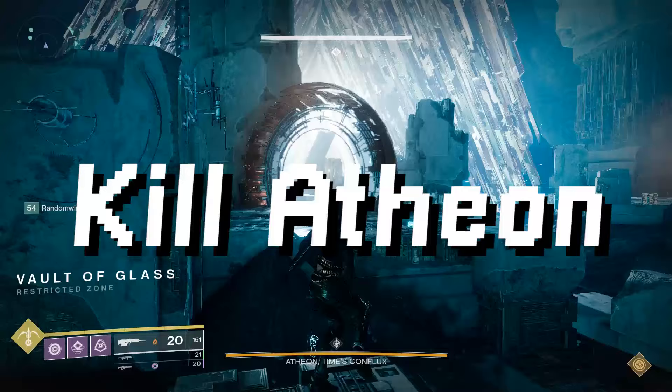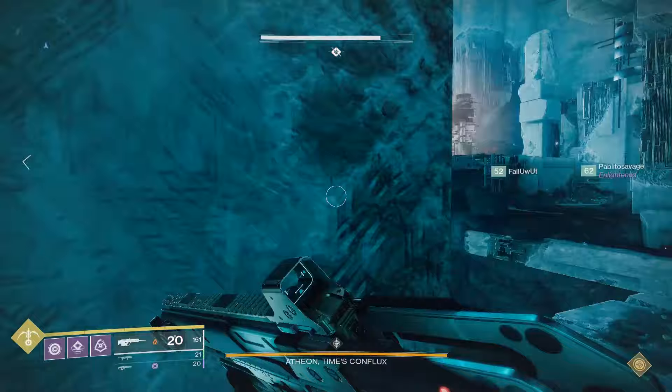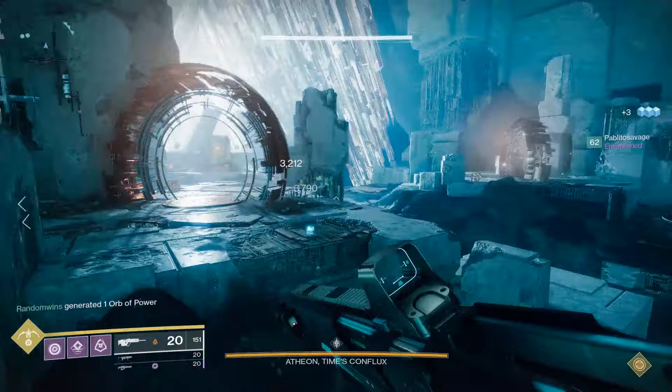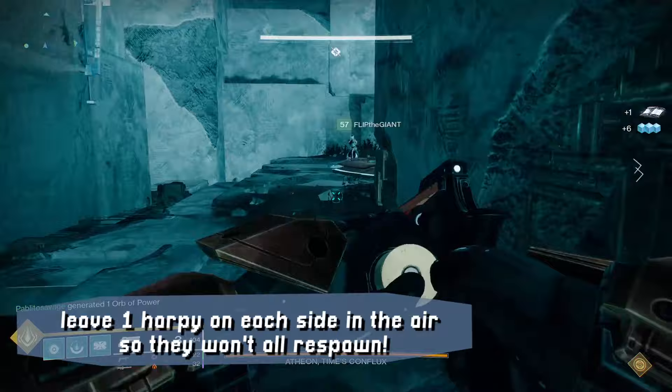And now finally we come to the final encounter: killing Atheon. You'll all be out in the boss room and Atheon will teleport in at the bottom of the big staircase where you earlier defended the final Conflux. He's going to pace around the room trying to damage you — just stay back near the front of the room or near the Vex plates, since he'll have a hard time shooting you there. Don't bother shooting him right now, it won't do any good. Instead, spend your time shooting the flying Vex harpies that spawn up in the air on both the left and right sides of the room. Remember not to kill every harpy on each side — if you kill all of them, a brand new wave will immediately pop in, so leave one lone harpy alive on each side.